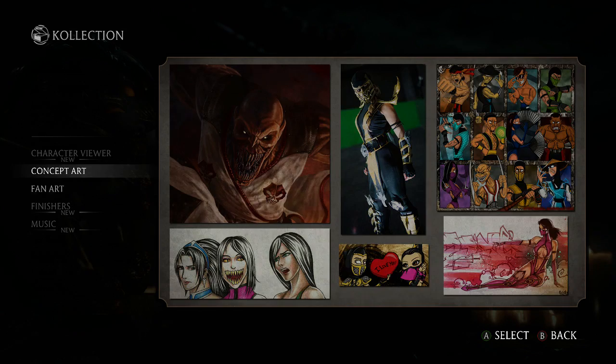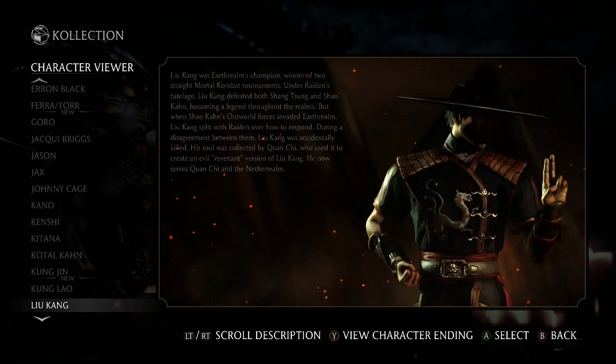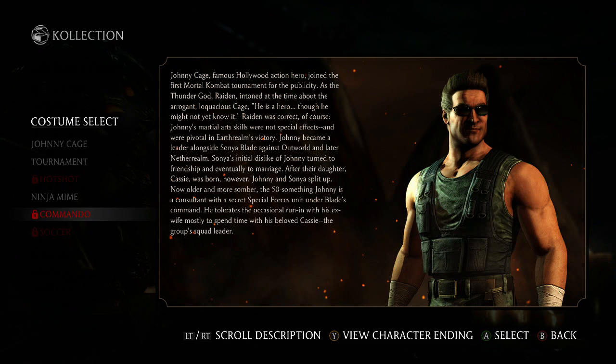I'm also going to go ahead and show you guys what else has been updated into the game. There's a giant cage, as you can see here. Here's Commando Johnny's outfit, as you can see from right here.